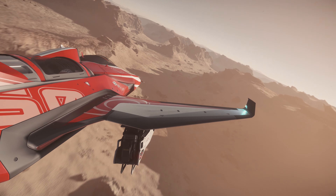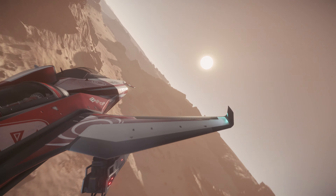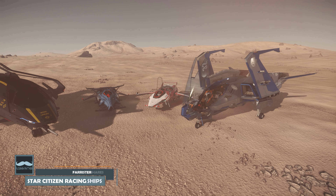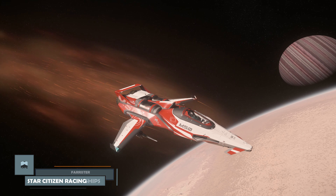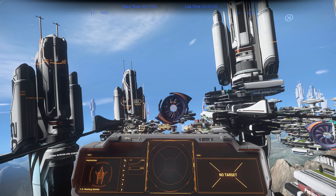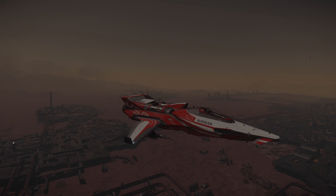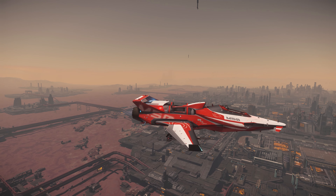If you like to fly fast, you've got a few potential ships to choose from in Star Citizen. But how do you choose what to buy? Don't worry, I've got you covered. I'm Farrister, and in this video I showcase the 4 mainstream racing options in turn, and then compare and contrast them. Whilst there is some racing gameplay in Arena Commander, many of these ships also double up as high speed combat interceptors. We'll start by looking at the hypermanoeuvrable Origin M50, with its supercharged main engines.